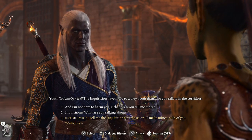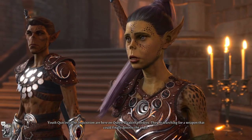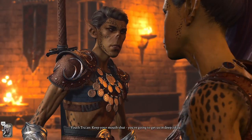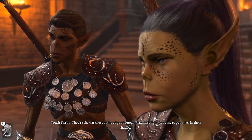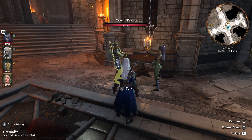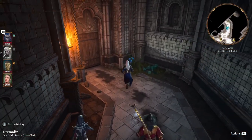Get in! The Inquisition are here on Queen Blackith's orders. They're searching for a weapon that could finally destroy the Geek. Keep your mouth shut - you're going to get us in deep, Skva. They're the darkness at the edge of Queen Blackith's light. It's easy to get lost in their shadow. When they find the weapon, they'll go, and things here can be normal again. That's a lot of ifs I'm hearing. So we have the egg over here, which I don't know how we're going to get, to be honest.